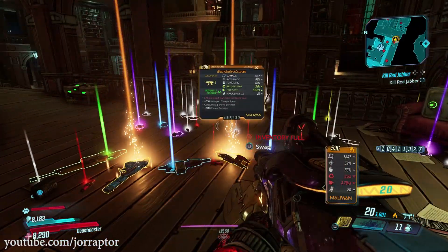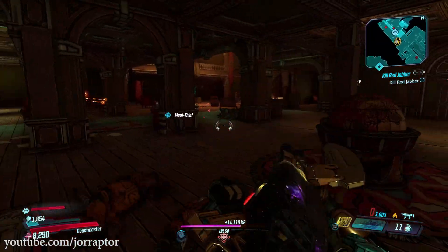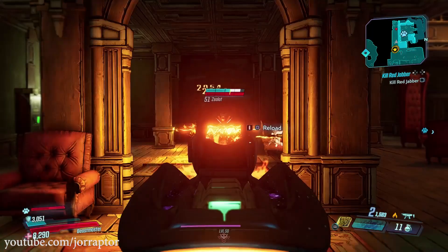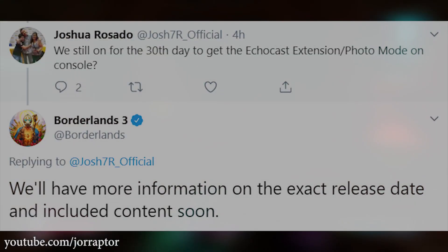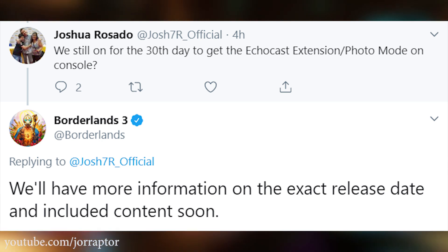The Day 30 update will at least include the Echo Cast extension for Twitch on console, and also the photo mode that is already on PC but not yet on PlayStation 4 and Xbox One — so about two weeks from now. Gearbox said they will share more information on the exact release date and content soon.